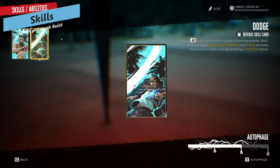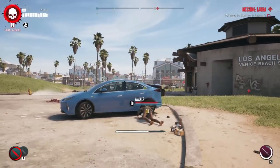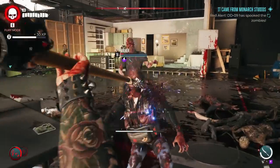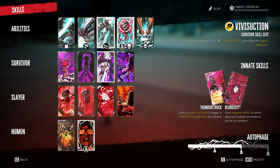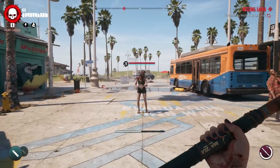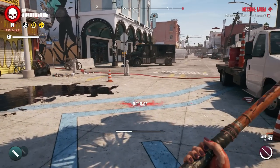For the skills, I'm using Dodge as my defensive ability, as I prefer it over Block. For the flying kick slot, I'm using Drop Kick — originally I used Fly Kick, but Drop Kick gives more value in later stages, especially against the bursters that explode, since you can kick them away. I'm also using Dash Strike with two modifiers: Vivas Suction, which lets you regain health when you dash strike zombies, and Lightning Strike, which electrifies zombies on use. Lightning Strike does drain health, but the health gain from Vivas Suction keeps you net positive.